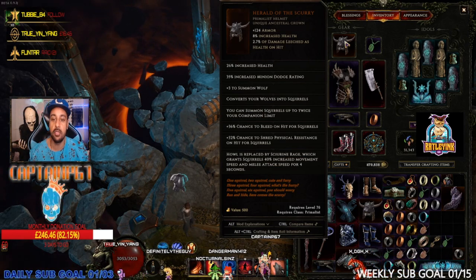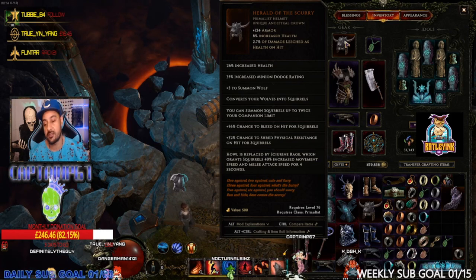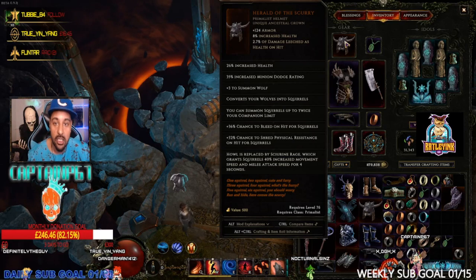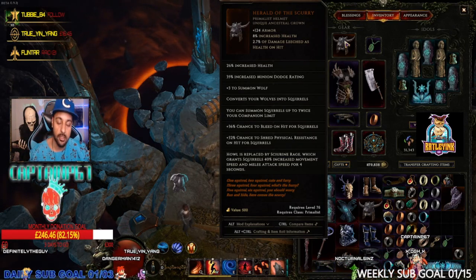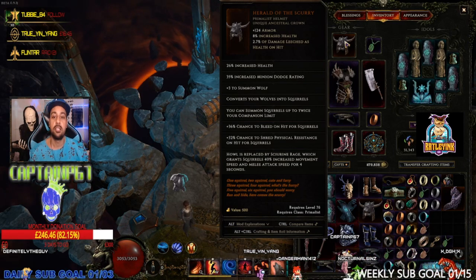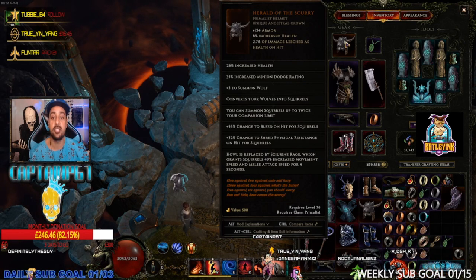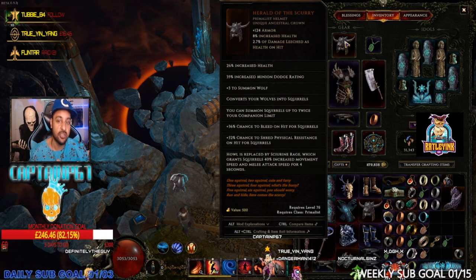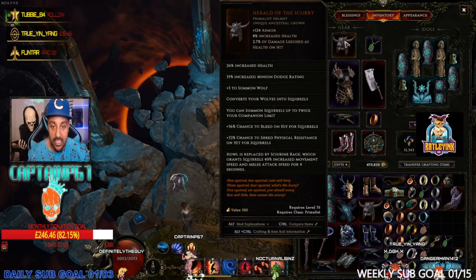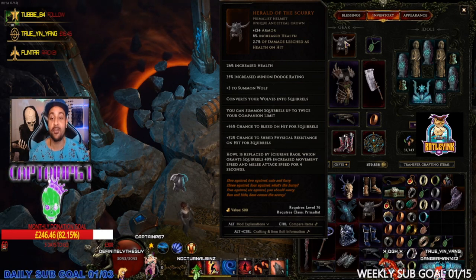If you're looking at the screen now, you might recognize what it is. If you don't, it's just insane. The drop is called the Herald of the Scurry — it is a Primalist helmet, a unique Ancestral Crown. Stats-wise it's pretty phenomenal: it gives you 124 armor base, 8% increased health, and 2.7% of damage leeched as health on hit. Good for survivability, good armor, good increased health already — and that's just the top stats. On top of all that, you get 26% increased health and 35% increased minion dodge rating.